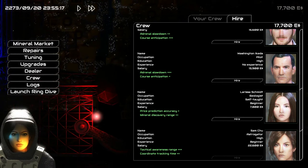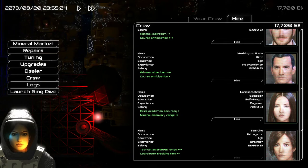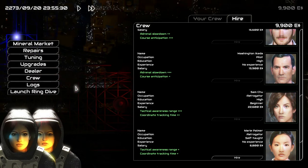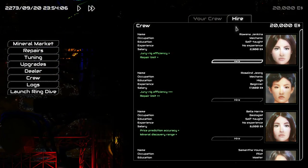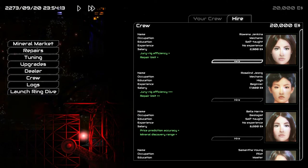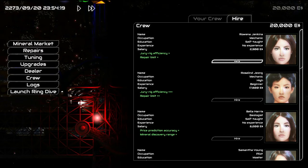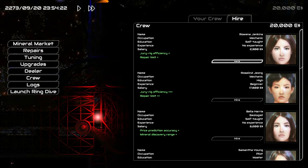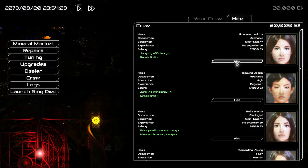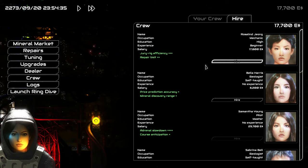The other crew member you'll want to hire is a mechanic. You're going to be doing a lot of repairs throughout the game, so it's useful to have one. They're not very expensive early on, and if you want one with a lower salary, that's fine — they gain experience over time anyway. Keep in mind that repairs take time and push you closer to the end of the month, which is payday, so if you hire everyone at once you'll have to pay everyone simultaneously.